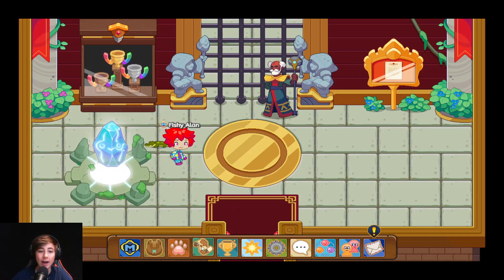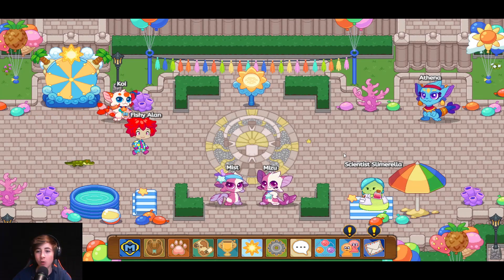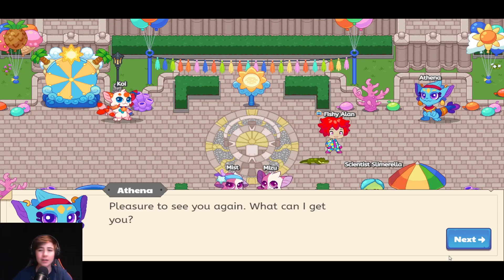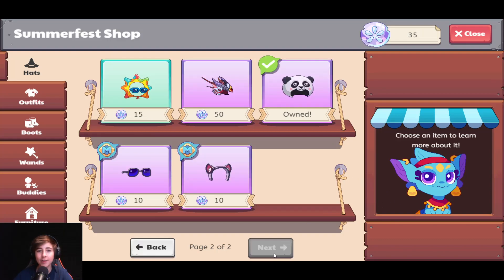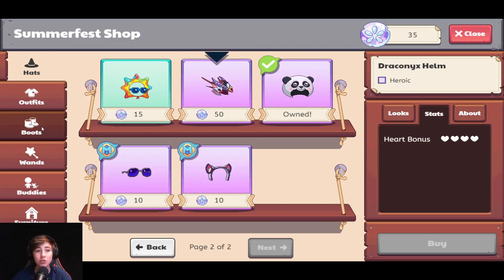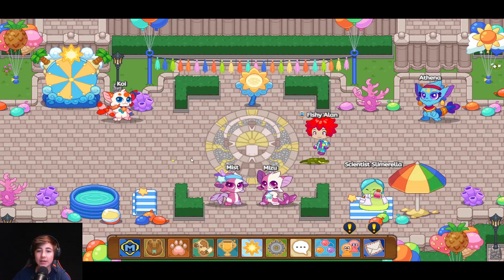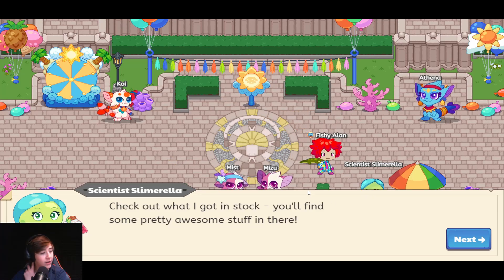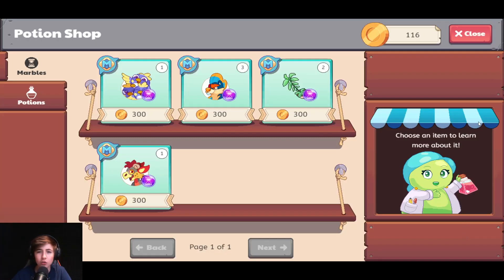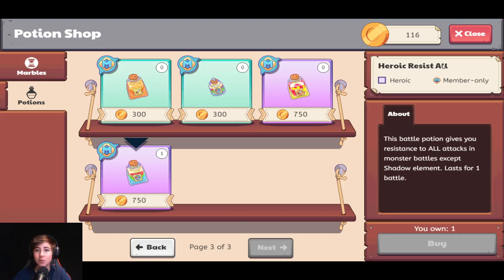To level up, I highly recommend something new in Lamplight Town. If you go over to Athena, they are literally selling Draconix armor — it's insanely strong, and you 100% should get it. This will help you level up so much faster. Also, get potions: I recommend the Resist All and the Always Critical, because critical attacks are super overpowered and potions help you avoid losing battles.